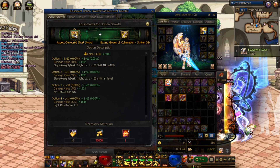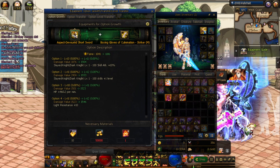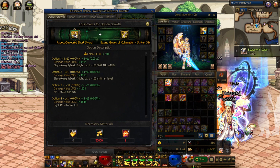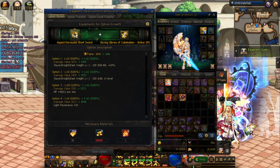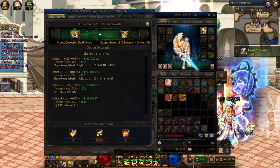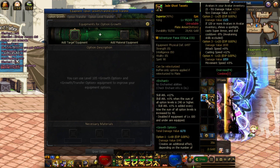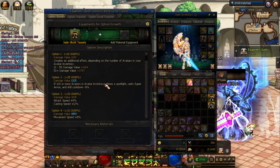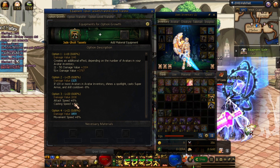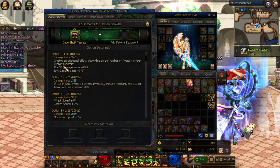So all of that EXP from those mismatched options is going to be pretty much wasted. That's why feeding duplicates or items with the same options will help you later down the road. Now let's do an example where the weapons aren't duplicates and don't have all of the same option levels. We're going to take this jade ghost asset — it has attack speed, cast speed, and movement speed.